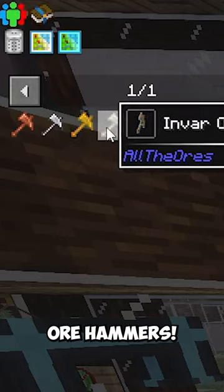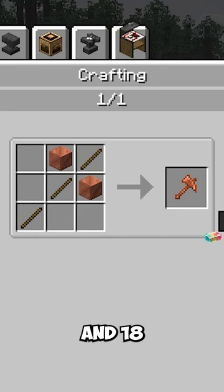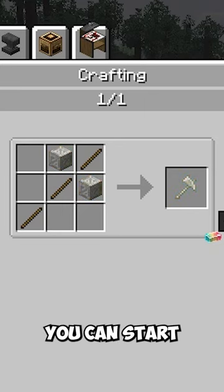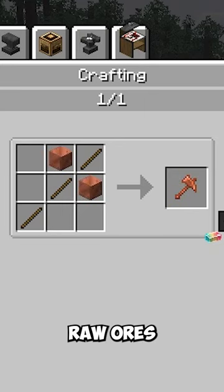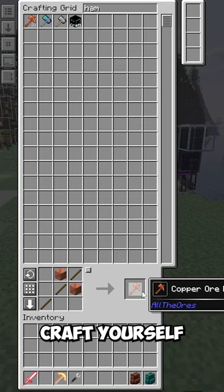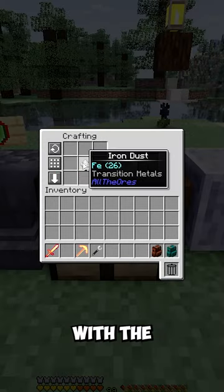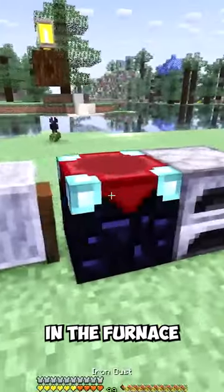Introducing the ore hammers. With just three sticks and 18 ingots of these metals — especially the abundant copper — you can start doubling all the raw ores you get. Simply craft yourself an ore hammer, put it on a table with any raw ore, and out comes two dust. Take the two dust and stick it in the furnace.